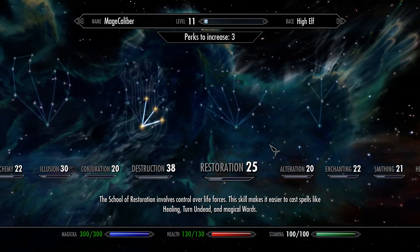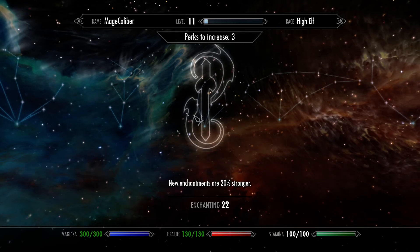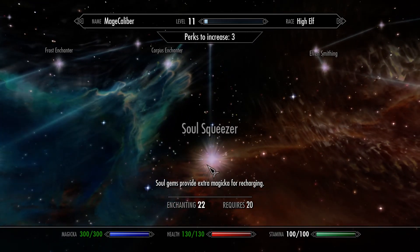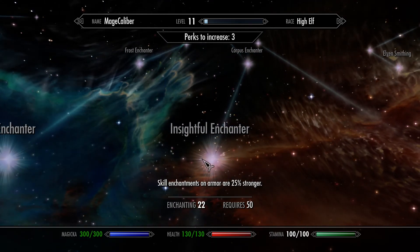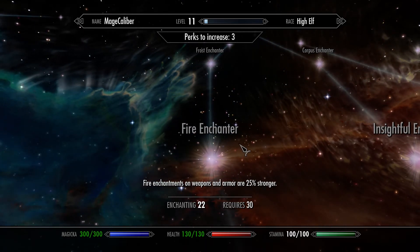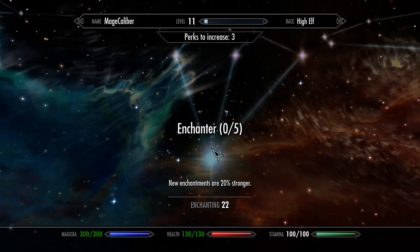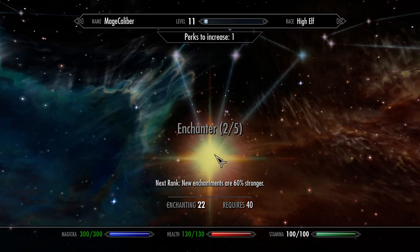Let's see what I can choose - maybe enchanting. New enchantments are 20% stronger, that's nice. Skill enchanting, armor 25% stronger. Let's go to enchanting, maybe that's a good idea. Look at that - 60% stronger, that's awesome!